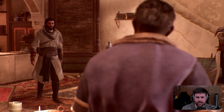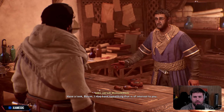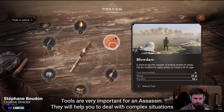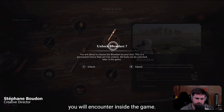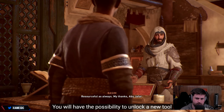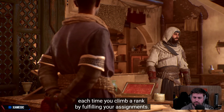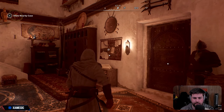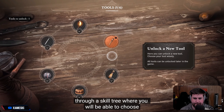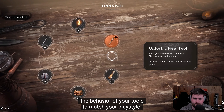Have a look, Basim — I may have something that is of interest to you. With the character models, keep that in mind. They are very important for an assassin. They will help you to deal with complex situations you will encounter inside the game. You will have the possibility to unlock a new tool each time you climb a rank by fulfilling your assignments. And each of your tools can be upgraded as well through a skill tree where you will be able to choose the behavior of your tools to match your play style.